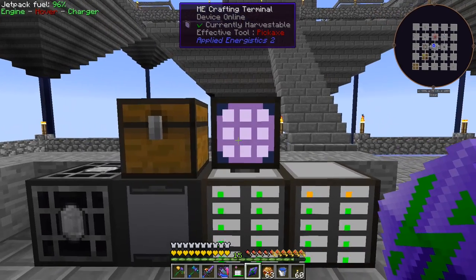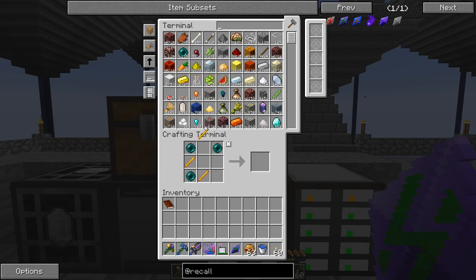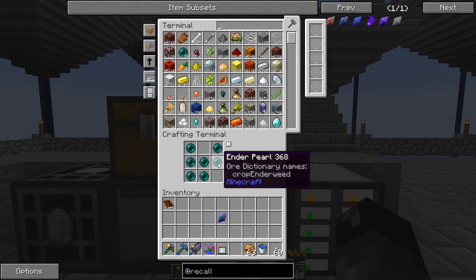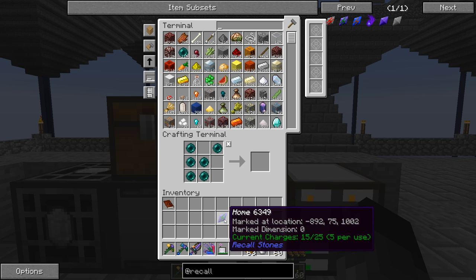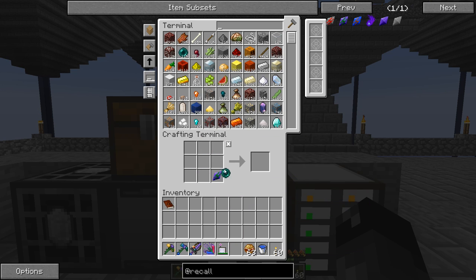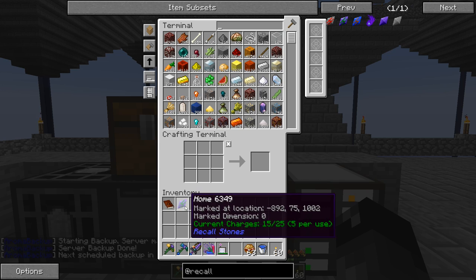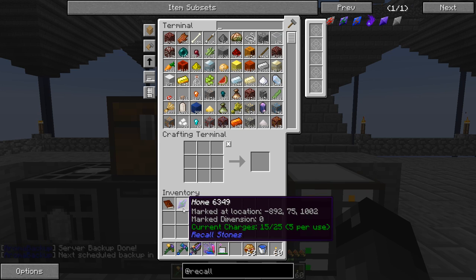I think it said you can use ender pearls to recharge this thing. Let me see if we can do that. Maybe we need more than one, or maybe it can't be recharged. Maybe shaped crafting? Let's try putting it in the center - no. So this might be a one-time use only kind of thing. Dimensional stone, recall stone... current charges shows 25. I need to do more research on this.